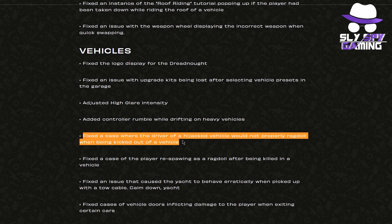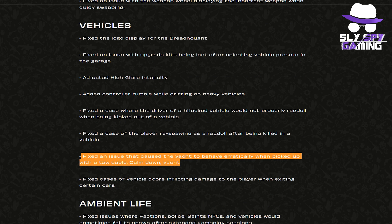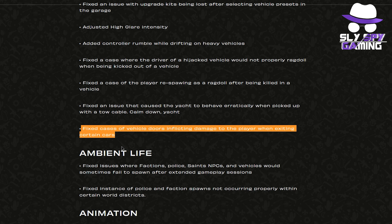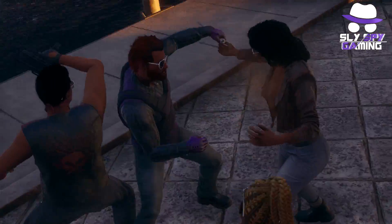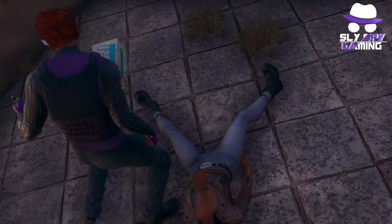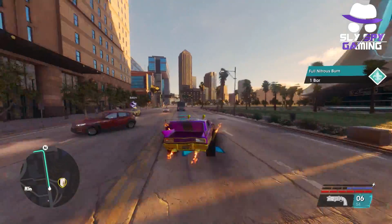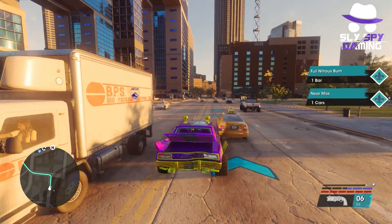They fixed the case where the driver of a hijacked vehicle would not properly ragdoll when being kicked out. They fixed the case of the player respawning as a ragdoll after being killed in a vehicle. They fixed an issue that caused the yacht to behave erratically when picked up with a tow cable. And lastly, they fixed cases of vehicle doors inflicting damage to the player when exiting certain cars — this is one I've definitely experienced and seen in many other videos. It's kind of funny getting hit by your own car door, but it's actually killed me once, so it's good to see it fixed.